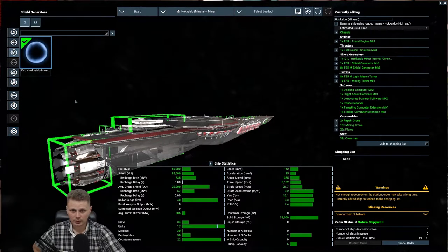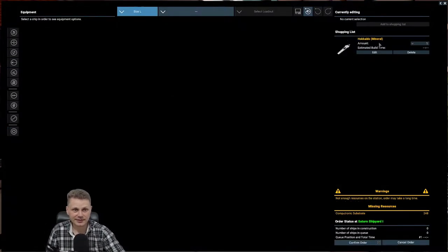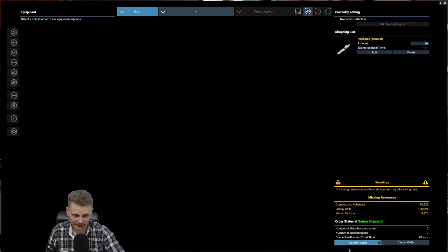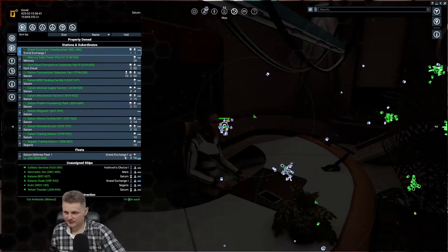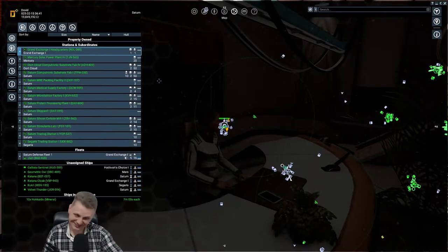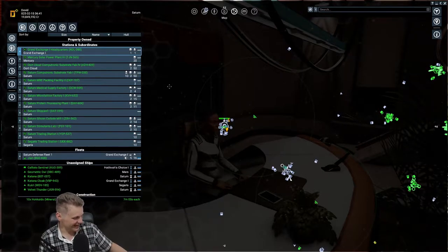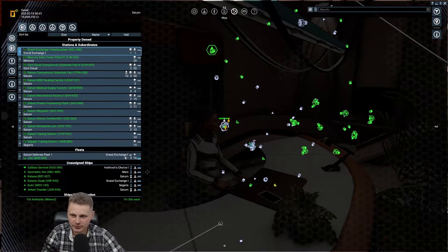Here we go. Let's add this to the list and we're going to be constructing 10. It's a lot of materials, so let's confirm that order - 10 mining ships going to be built. Okay, so we need a ship trader. Man, I was so confused, I was so damn confused.